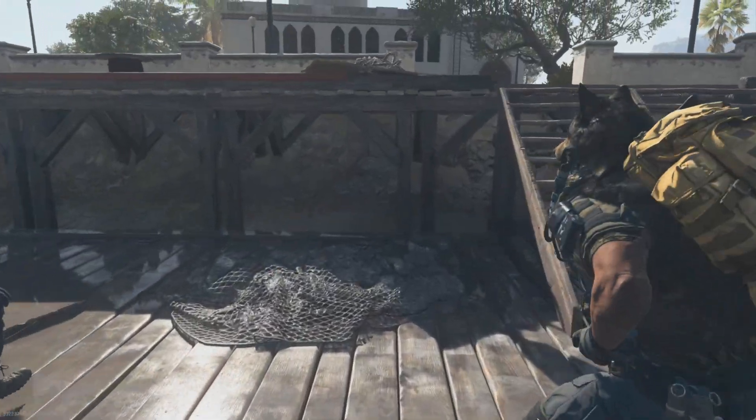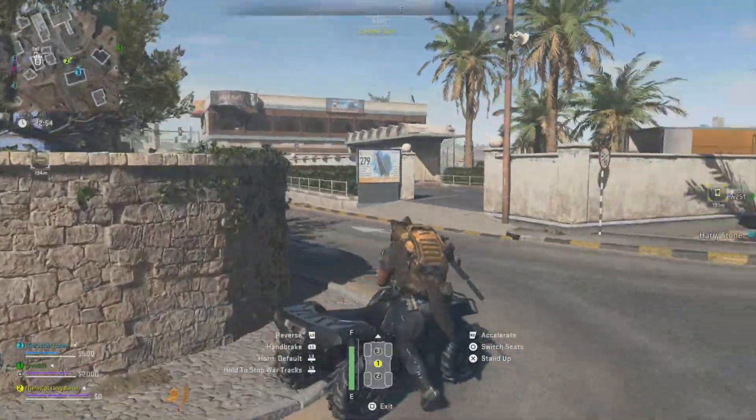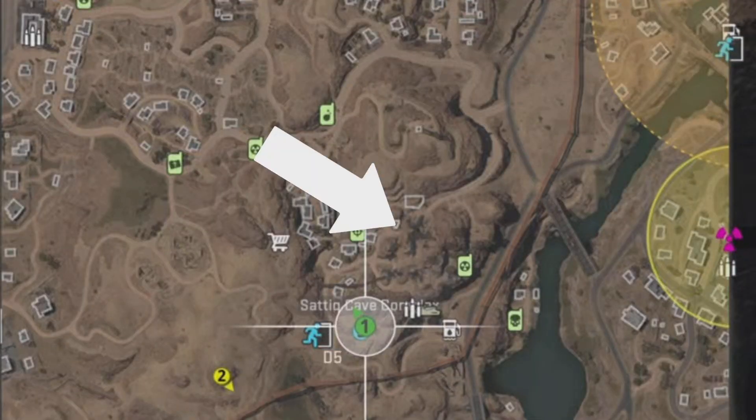The first thing that you're going to want to do immediately after spawning into the map is get a vehicle and get over to the Satiq cave complex as quickly as possible.